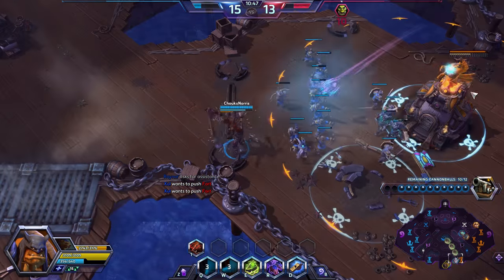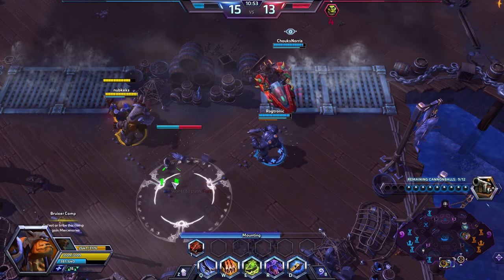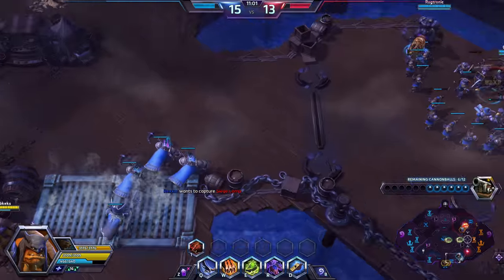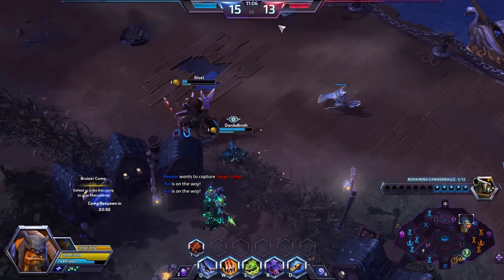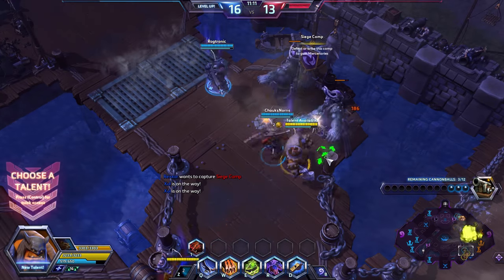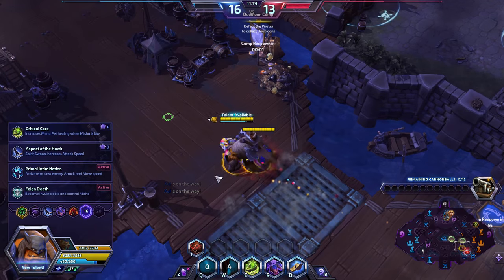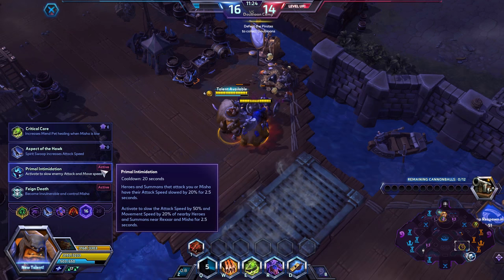At level 10 I picked up Unleash the Boars — I think it's the better heroic overall. It's a big cone skill shot and we send down Boars which track down heroes in that direction. When the Boars reach heroes they deal a chunk of damage, reveal them, and slow them by 40% for 5 seconds. It's a really nice teamfight and engagement tool. The other option I used to go for was Bestial Wrath, which increases Misha's basic attack damage by 150% for 12 seconds — very nice too. But I think Unleash the Boars is more useful in a teamfight where Misha can be CC'd or kited. With Unleash the Boars you get guaranteed value — the slow is super useful.